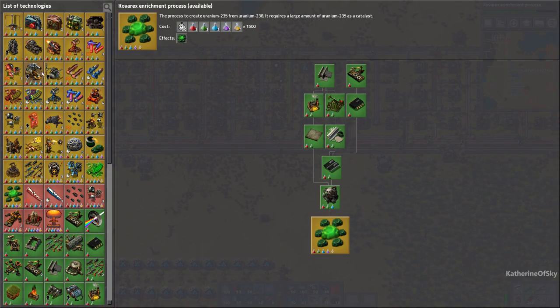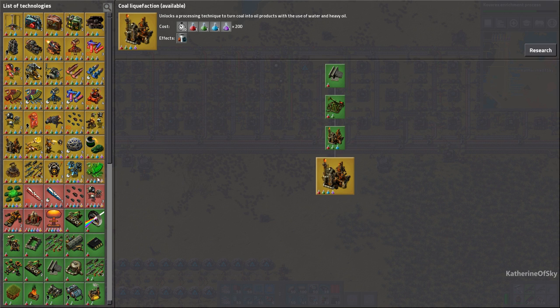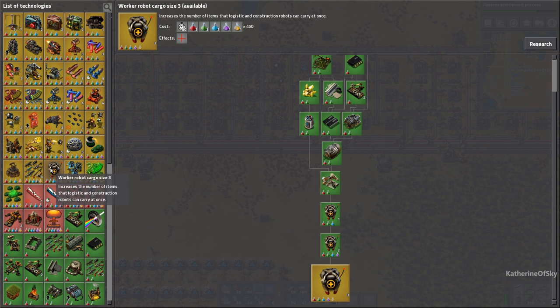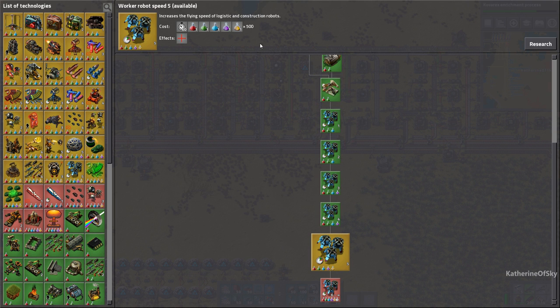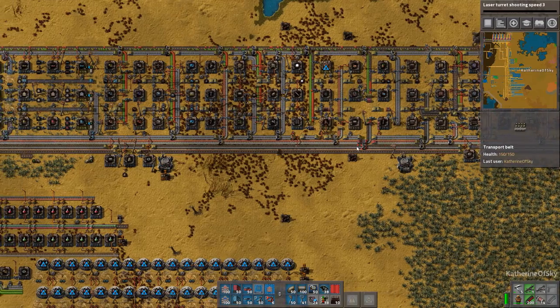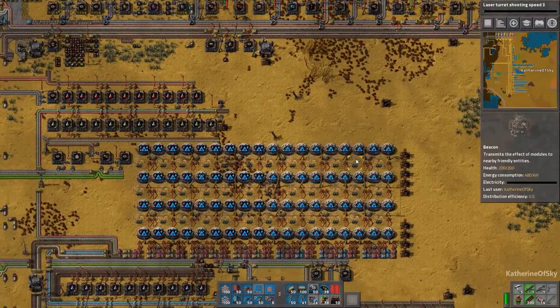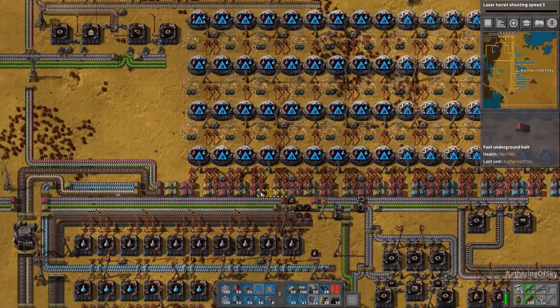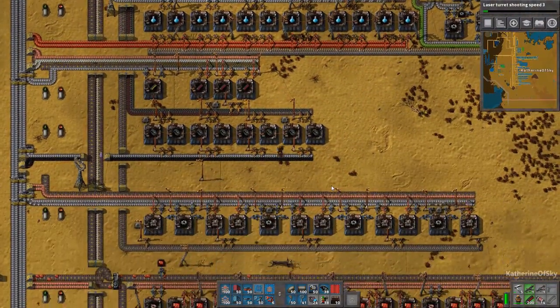Let me see what we've got in the research area. I would really like to go for worker robot cargo size, military, robot speed - but they all demand those wonderful yellows, which is what we're missing for the Kovarex process, I think. Laser turret shooting speed sounds really good. I think we should get some of that. Oh, we're actually missing purples. Let's find out what's going on with purple science.